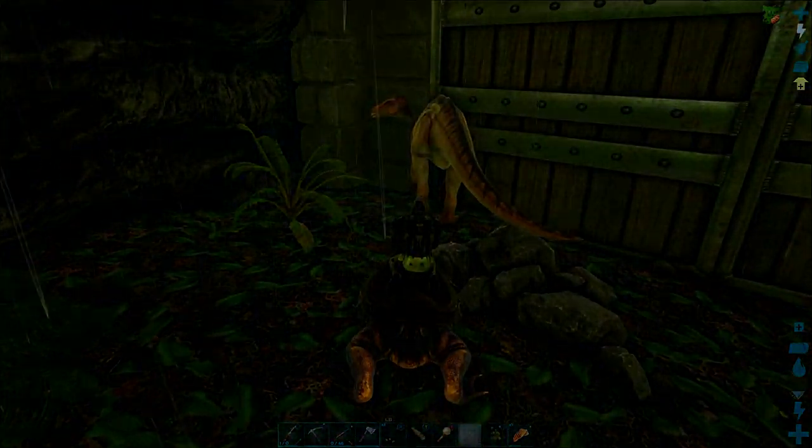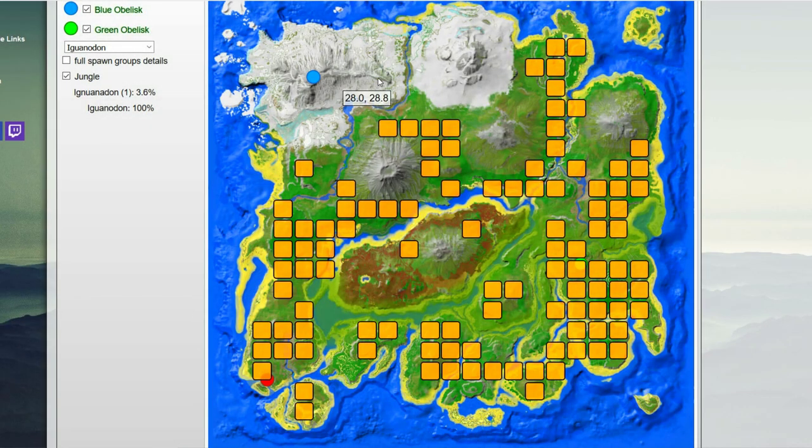I'll start by showing you where to find an iguanodon on the island map. They are a somewhat rare spawn but can be found just about anywhere in the jungles and forests of ARK. My main plateau base is at about 80/50, and I spotted a nice female iguanodon at about 75/50 coordinates — that's where we're heading right now.